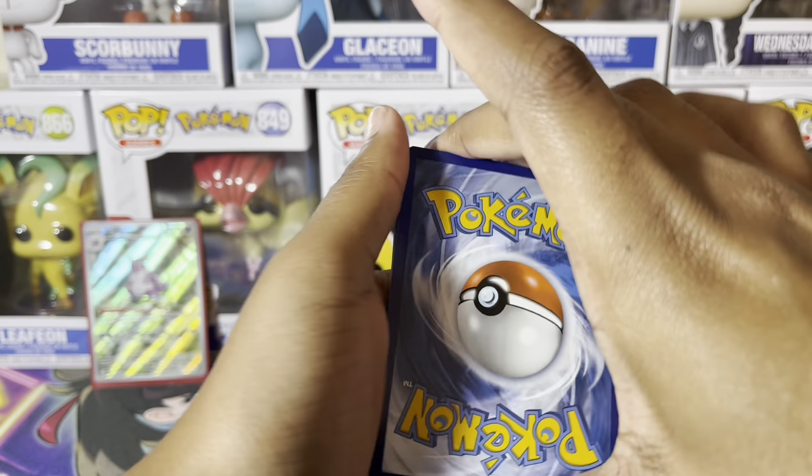Let's see. Got a Kabuto, a Gloom, Clefable, Reverse Holo Butterfree, Reverse Holo Doduo, and Holographic Machamp. Okay, there shouldn't be nothing back there, but who knows. Second to last pack — hopefully we get something in here.